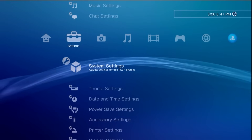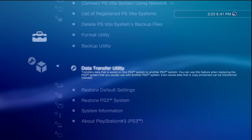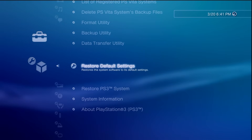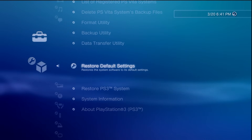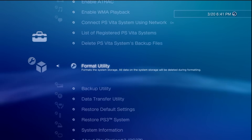For this I'm just going to navigate over to my Settings, then go to System Settings. I've tried both options — I've done the Format Utility but funny enough I've even done Restore Default Settings, and I've noticed that using either the Format Utility or Restore Default Settings, as long as the drive is the same and I did not change out the hard drive, this functionality was still there. Let's go ahead and just do a format.